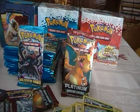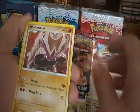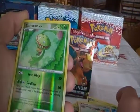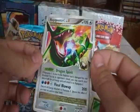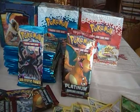Thirteenth pack. We have Combee, Meowth, Rhyhorn, Goldeen, Chimchar, Raichu, Ivysaur, Bibarel, Carnivine, and the Rayquaza Level X. Nice — the second Level X till now.